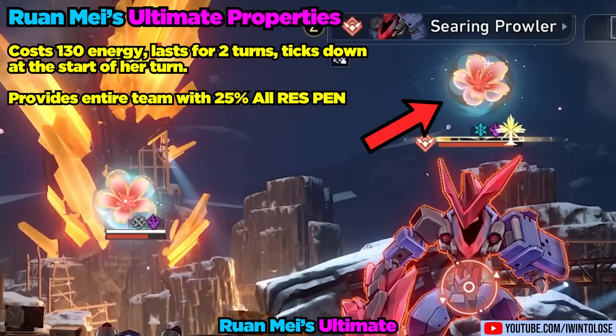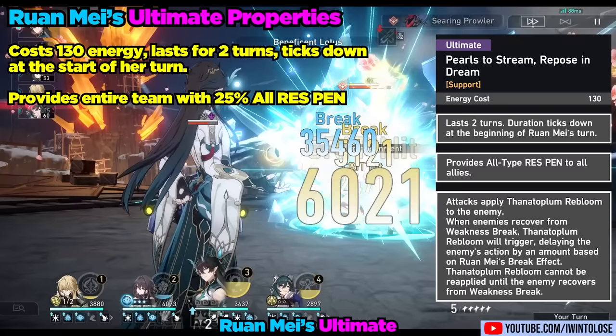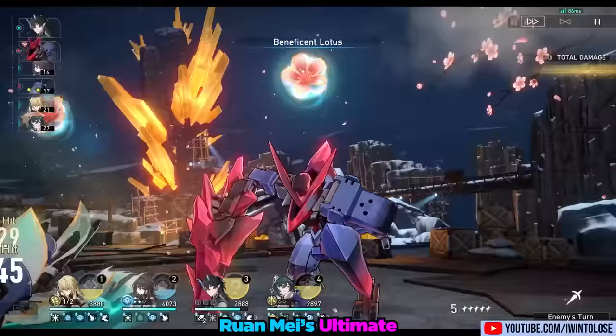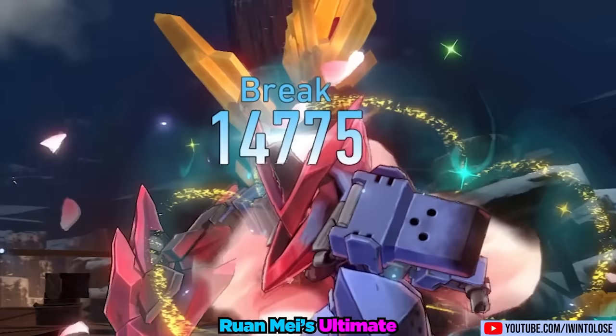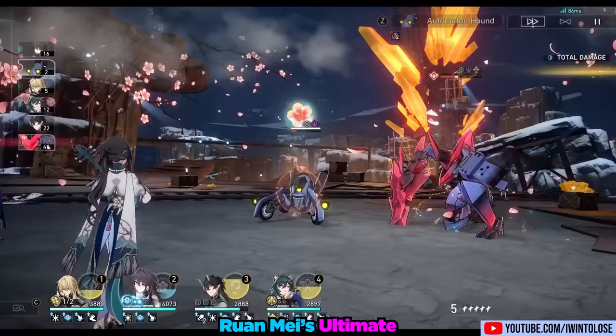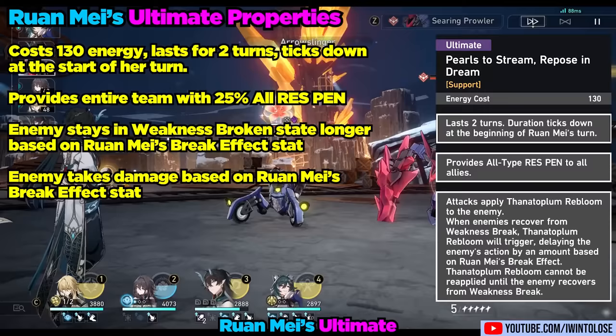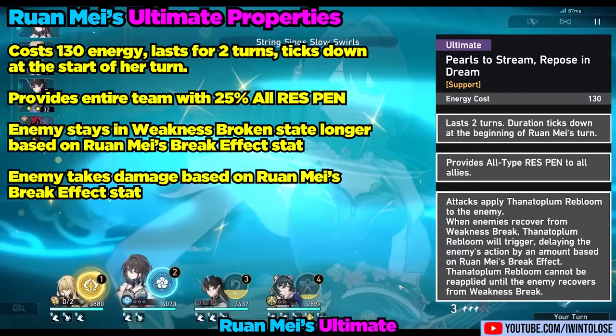This flower, the Thanata Plum Rebloom, will activate when an enemy is recovering from weakness break. The enemy is then delayed by an amount based on Ron May's break effect, and they take damage equal to a percentage of Ron May's icebreak damage. The flower can only be applied once per time the enemy is broken, as otherwise you'd be able to permanently stun the enemy in their weakness break stage.